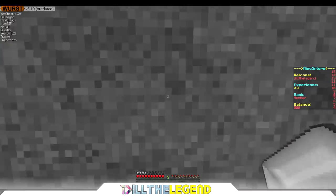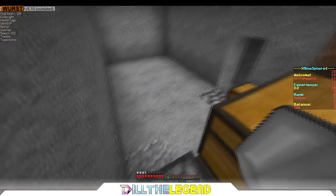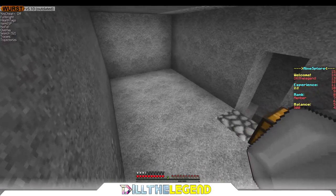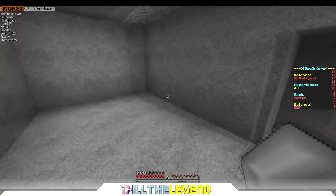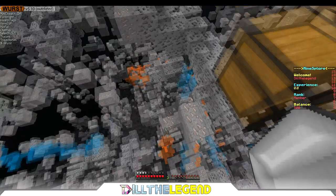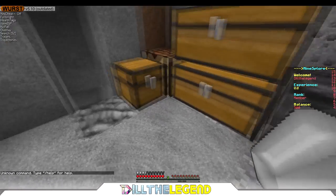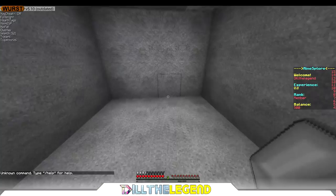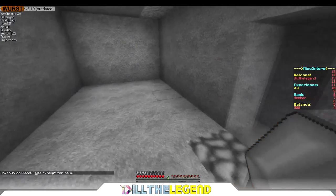This is Minesplore, it's a 1.11.2 server — all the IPs are in the description labeled one, two, and three. This is a really bad server to be honest; you have to go mine, there's no shop, and you can't do slash withdrawal. It's kind of sad, but the way you're going to do this is you'll need either a hack client, or you can do the trapdoor method.